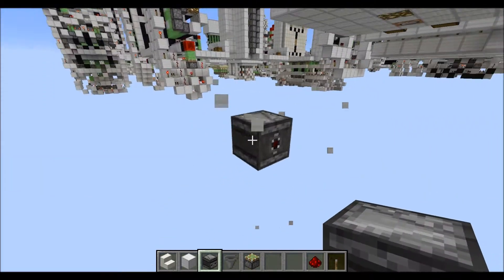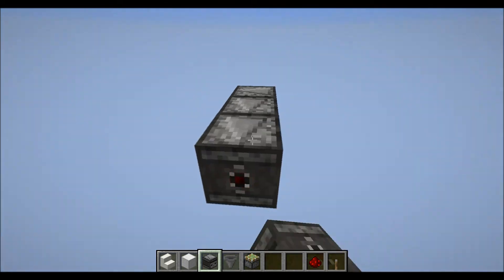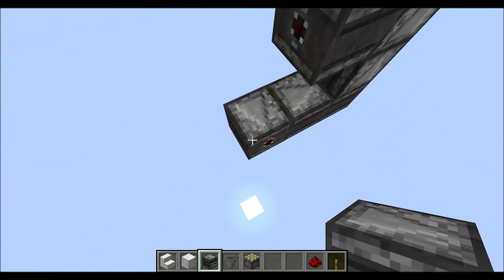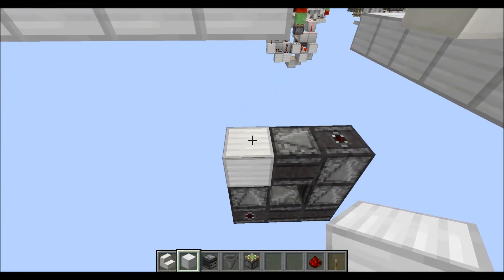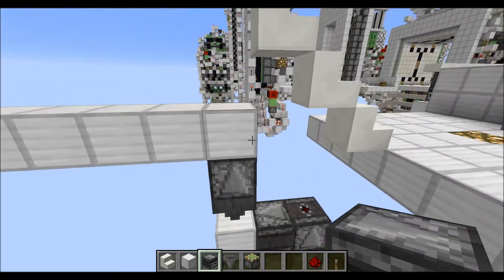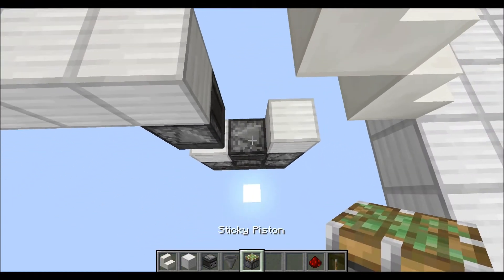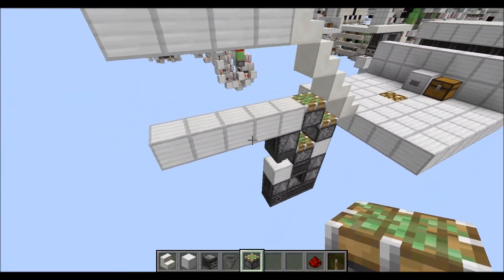Going towards the front, place two observers going to this side, then two observers going upwards, one observer towards the back, and another one up here. Then a block right in this corner, a hopper on top, and an observer going upwards right into the starting block. Then another block on top of this observer, and finally a sticky piston here, there, and another one here. And that's then done.